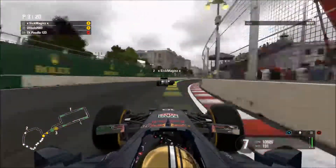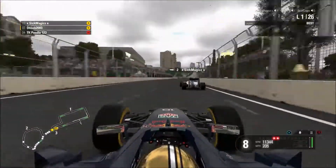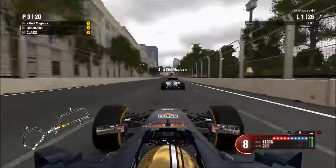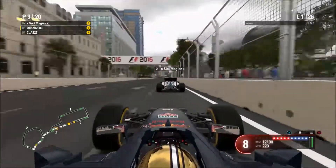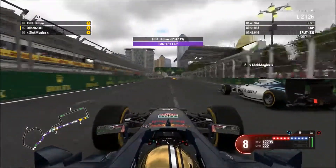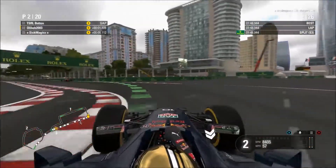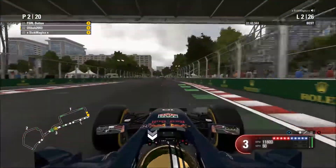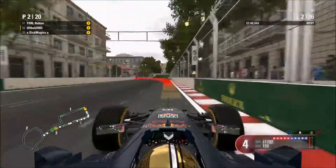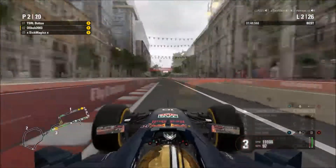Coming onto the back straight now with Magix behind us — we're both on the soft compound tyre so it's not going to make any difference. Building up speed now, up to 220, 222 miles an hour. That's our teammate doing a brilliant job in first, just streaking away into the distance. We're up the inside of Magix now — he actually lets us through, which is very good of him. Coming to turn two now, we're going to skip on to lap three.